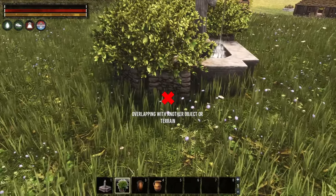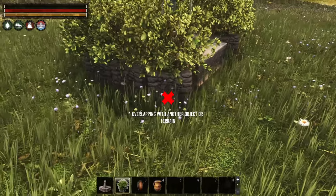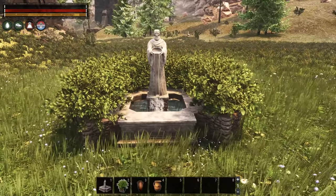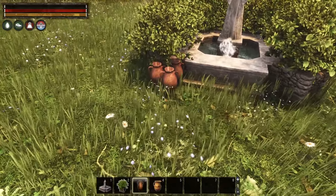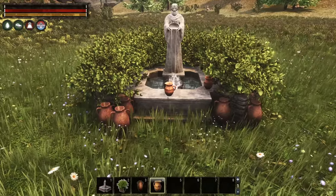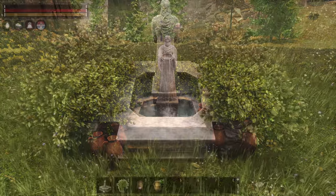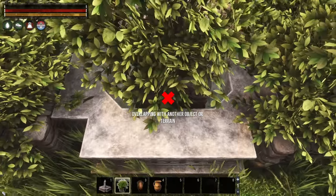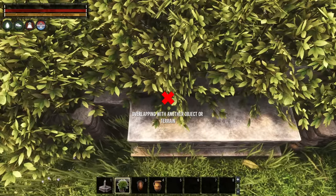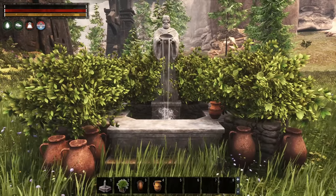The idea is to surround the statue with luscious green hops plants. You can of course choose any planters or plants of your liking. Once done, we add a few matching placeables. While relatively simple, this setup already looks a bit more like a relaxing little place of refreshment. Instead of placing planters simply behind the well, you can also place some planters closer to the statue, as it's possible to overlap planters within it. We personally like this slightly more overgrown look.